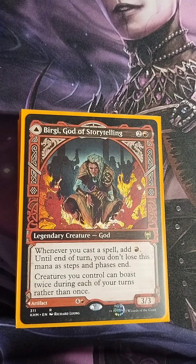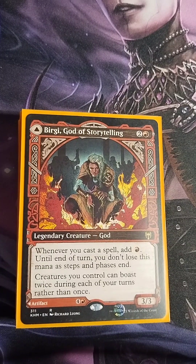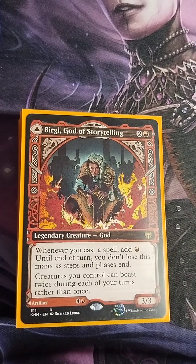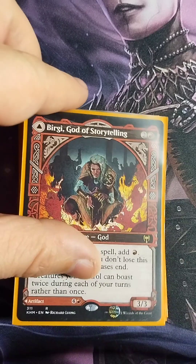Birgi, God of Storytelling — two colorless, one red, 3/3 legendary God. Whenever you cast a spell, add one red mana until end of turn and you don't lose this mana as steps and phases end. Creatures you control can boast twice during each of your turns rather than once. Birgi is a great ramp option, especially with a lot of low CMC cards, helping build up red mana to cast more things.